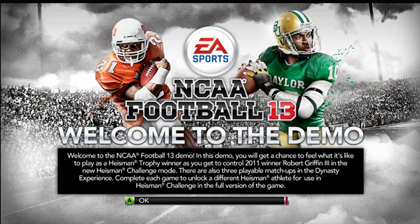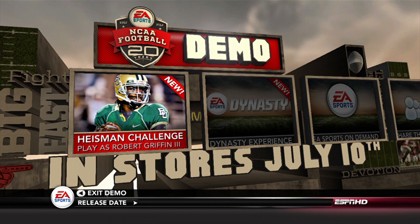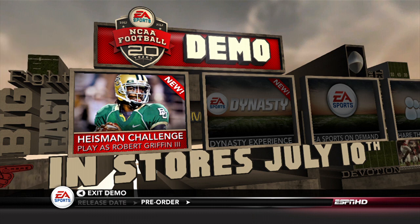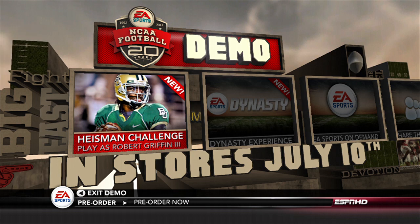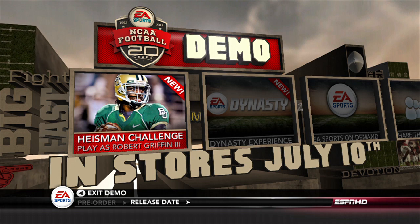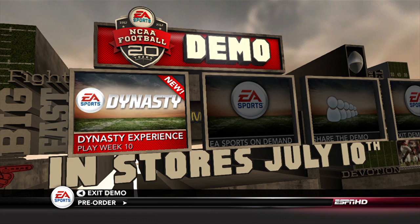The first thing you see here is our menu, which is really streamlined this year. We don't want a bunch of different things to throw you off. You've got some basic things to do to get everything out of the demo because we wanted to give you both more things to do and more for playing it. The first thing you see is the Heisman Challenge — you get a chance to play that new mode with Robert Griffin III. You've got six different teams to choose from, based on our dynasty experience. We chose week 10 because that's the week in the real world where SC and Oregon play and LSU and Bama play — two top tier games on the same weekend.